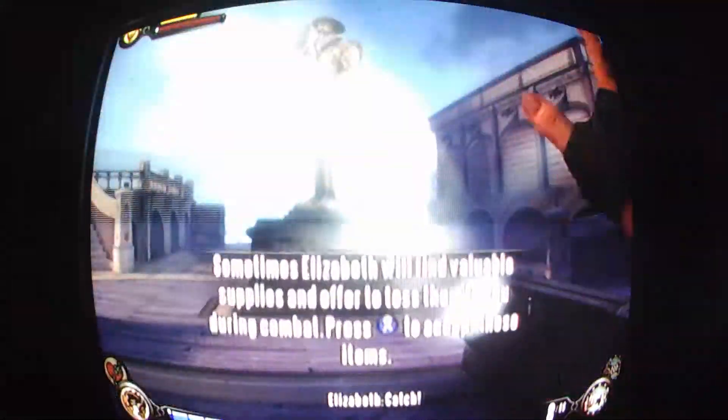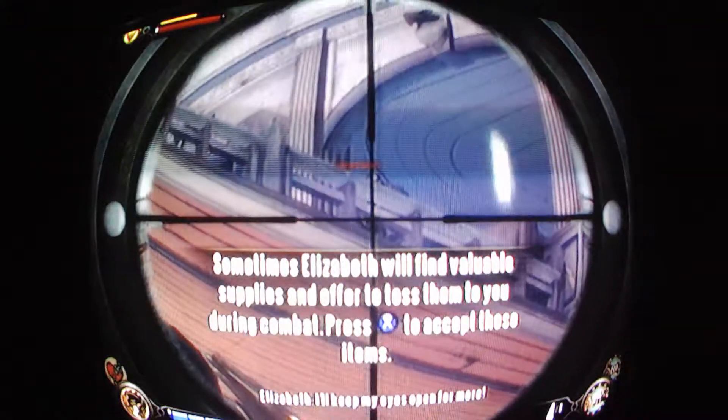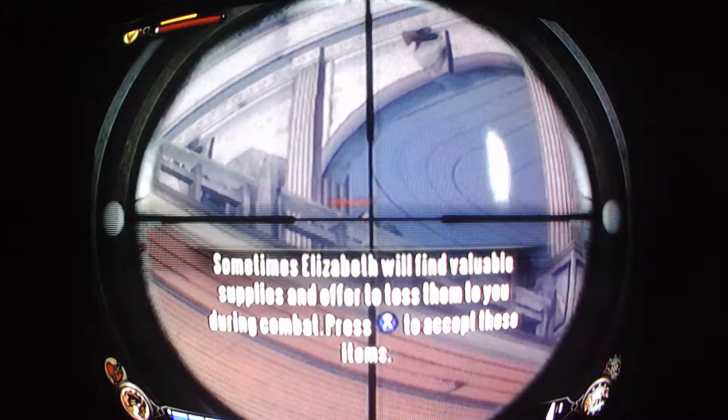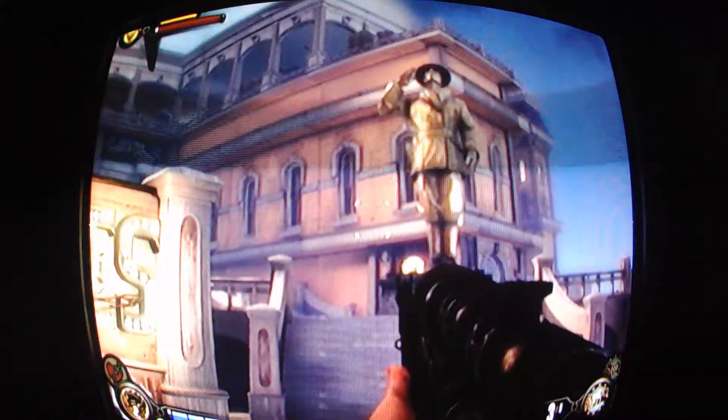Catch! See? She gives me a weapon. She comes with eyes on the floor. This is what she also does — she gives me a sniper rifle. I didn't even have to find it myself. She finds it for me and then gives it to me. I mean, how cool is that?